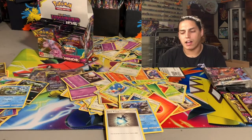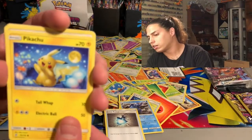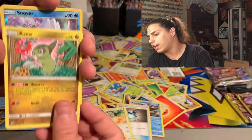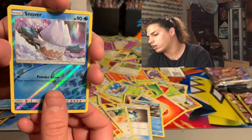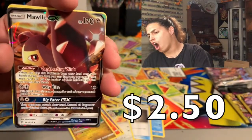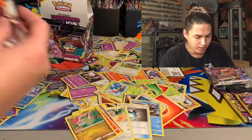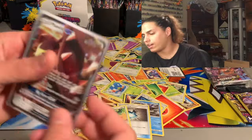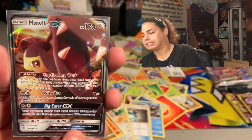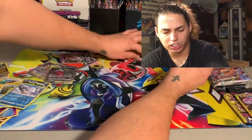Let's also open those two one-dollar packs. Pikachu, Dovie, Poipole, Numel, Axew, Snover — reverse hollow — that's a dope Snover — followed by the Mawile GX! That's a hit! Let's sleeve them up. We got the Mawile GX in the house — look at all them teeth! That's four hits so far.